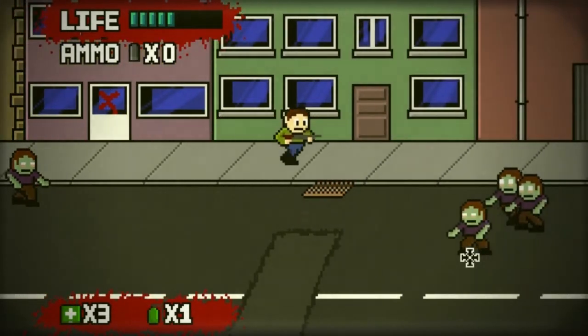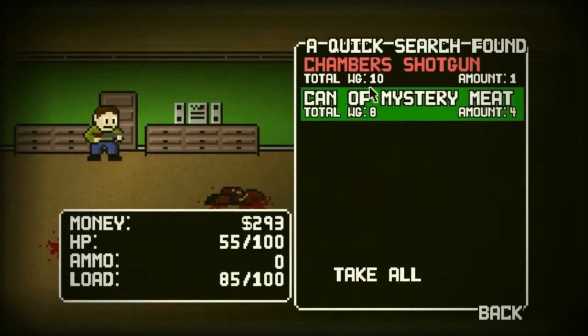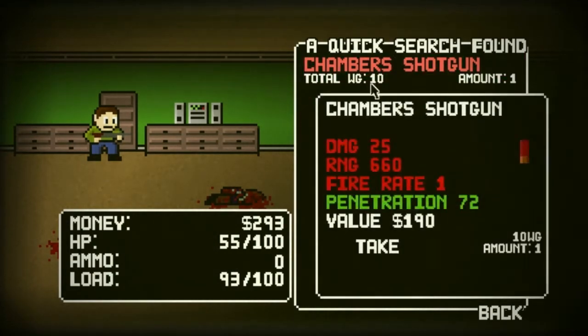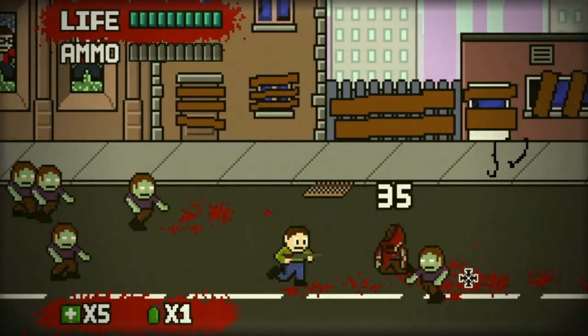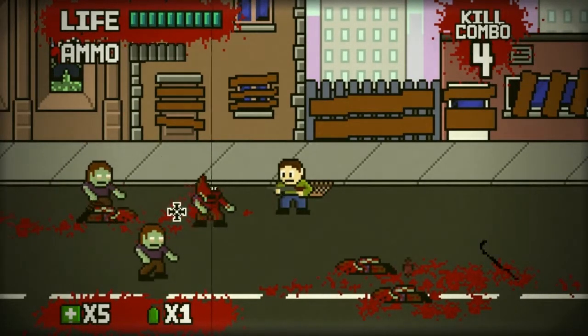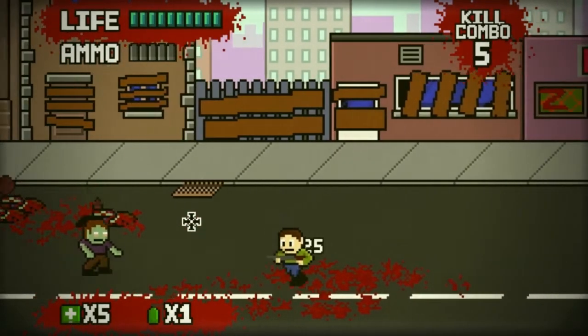There's two ways to make bank in this game: loot buildings for valuables, or kill zombies. In my experience, it's better to loot buildings. Kill zombies when you can, but don't try to grind — the money you get from zombies will probably just cover the bullets you used to kill them, which leaves nothing left for upgrades.